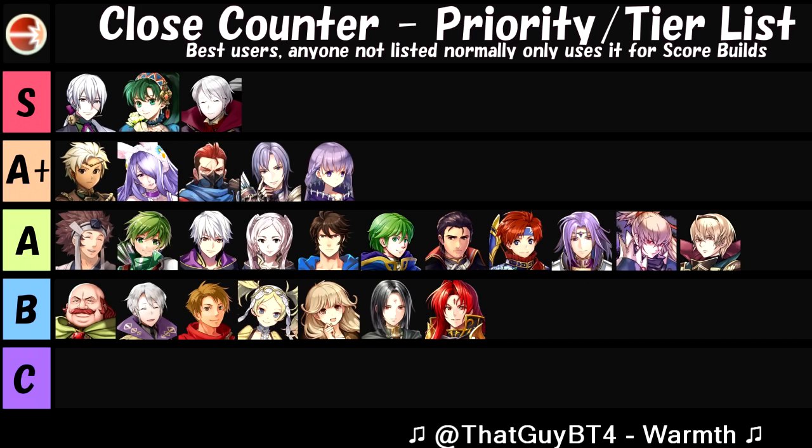Moving on, we have A-tier. This tier is for people who can generally use Close Counter but have a glaring weakness that keeps them from being the best, or there's a better user with the same role in a higher tier. For example, Merric — he's better off using different builds with Close Counter, but they're not as optimal as doing it with say Boey. With Boey you don't have to worry about using your special weapon or anything. He's still a really good unit to use it on, but overall he's just slightly worse than Boey. Plus he has his legendary weapon which you're better off using. As for the rest on this list, they generally just have a sizable amount of defense or mixed bulk that allows them to really help with their specialized role as a Close Counter unit.